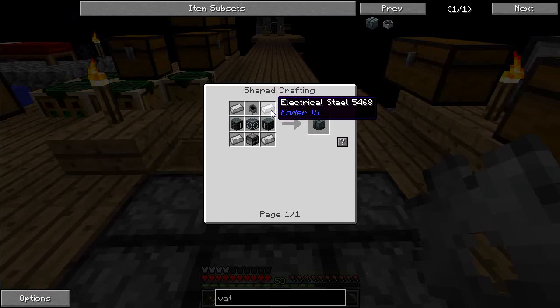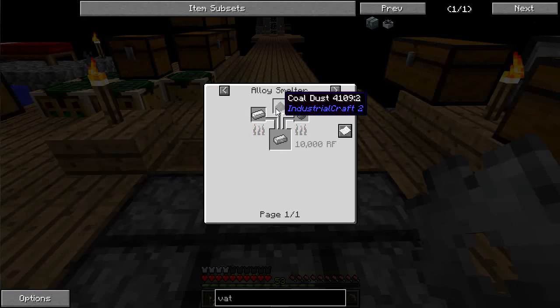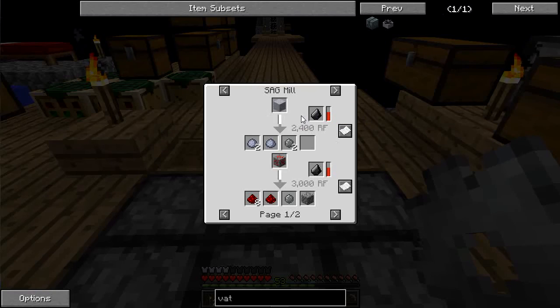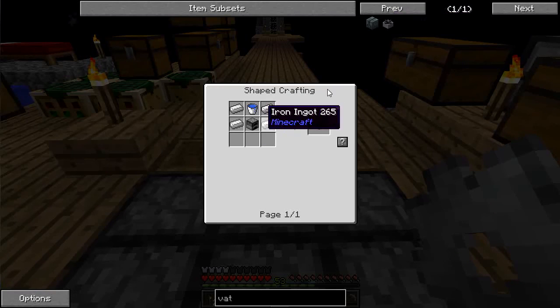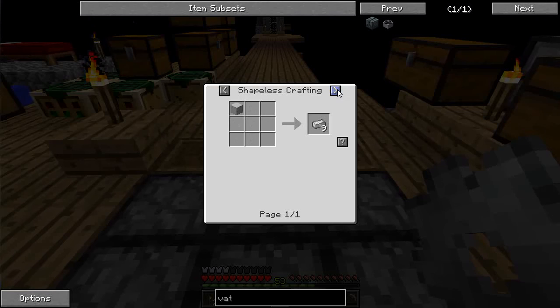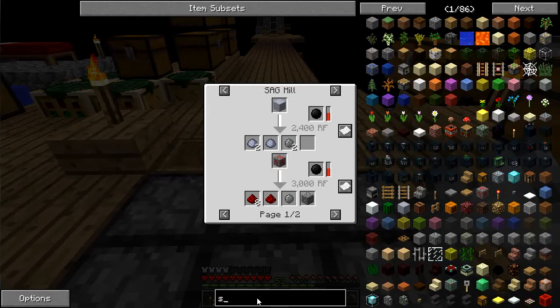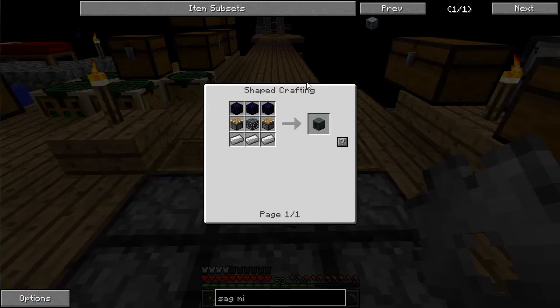This really complicates matters. Electrical steel has a couple of formulas here — the induction smelter or the alloy smelter, and the alloy smelter is much cheaper. Both are going to require silicon, which means I'm going to need the SAG mill. So the SAG mill is going to be another machine chassis and crushed obsidian. I think this is the next step — I could use a pulverizer and a SAG mill.